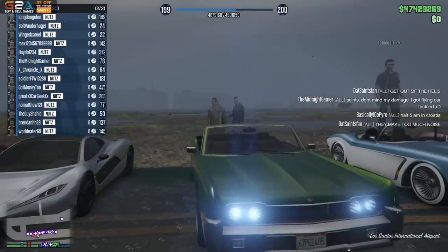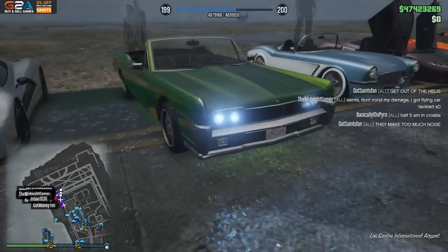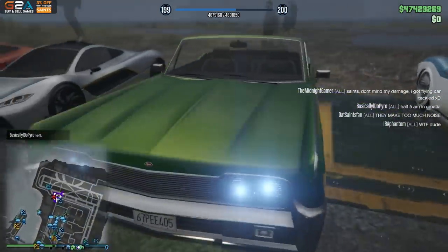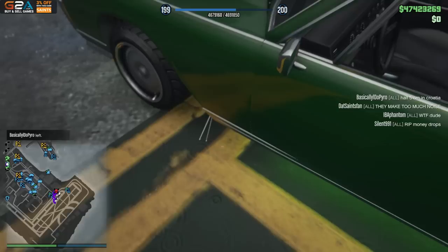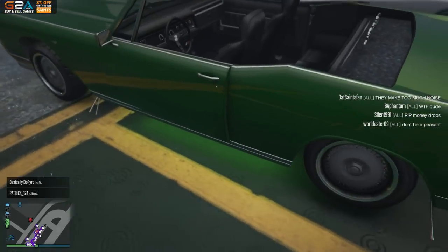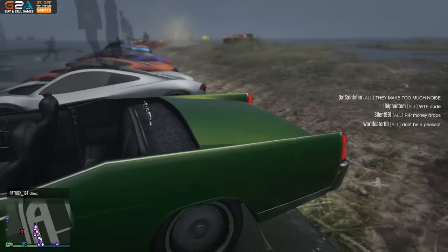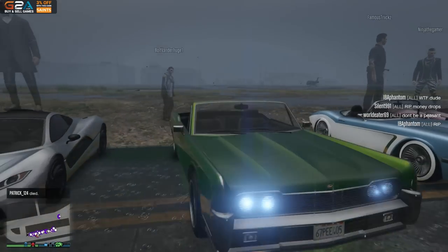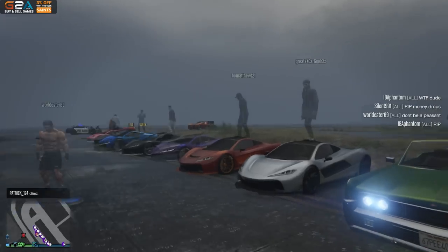Alright, coming in with the first Chino we have. It's a pretty good looking one — it's got green with lime green, green on the underglow. I'm not sure about the rims though. He's got the plaque back there as well and the topless version, which I personally like a lot more.